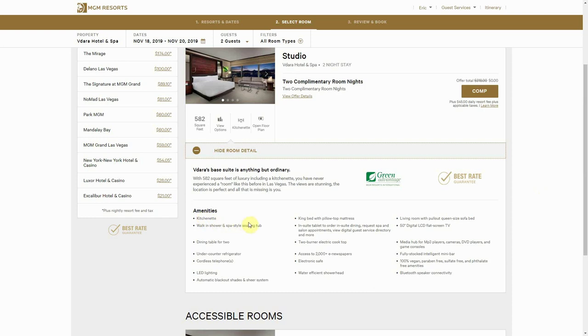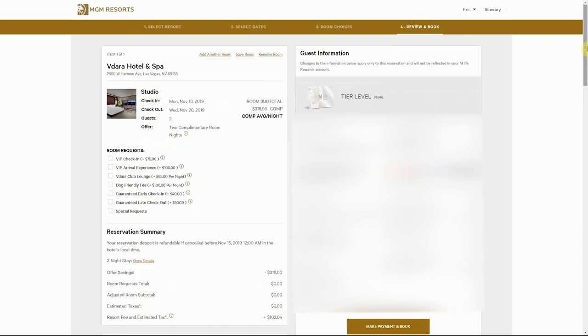The room also features a walk-in shower and spa-style soaking tub, a dining table for two, an under-the-counter refrigerator, a big bed, an in-suite tablet for ordering dining and requesting spa services, a digital guest service directory, and a two-burner cooktop. I can even go shopping — love it.